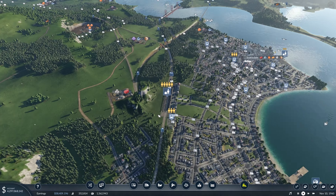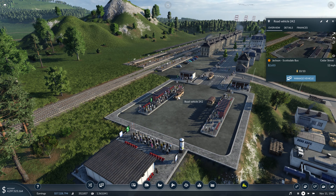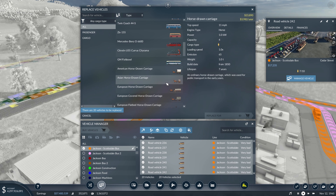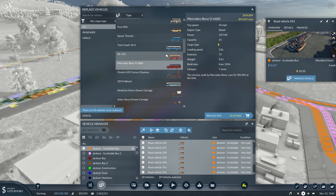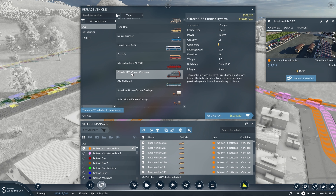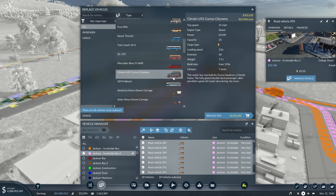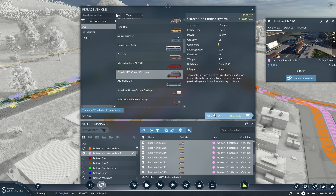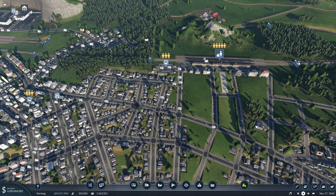While we let those planes fly around, let's pick up a few small things before we end the episode. The first thing is upgrading the buses at this bus station — we were previously running the Fuso B8 or B46 buses which had a capacity of 10. Scrolling through, we have quite a few buses that can carry significantly more people, including the Citroën U55 bus. We'll try those out — their running cost is quite a bit higher, but if we can keep them running full this should greatly help with moving people around our cities.